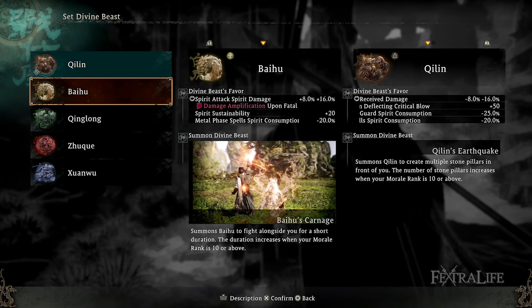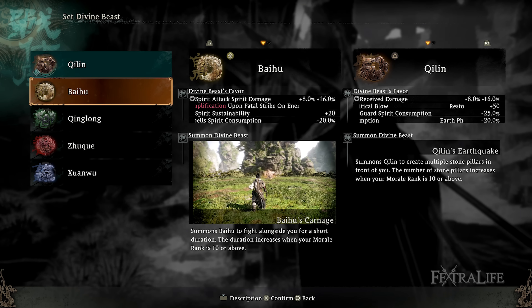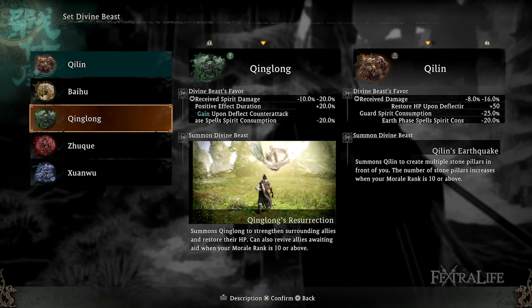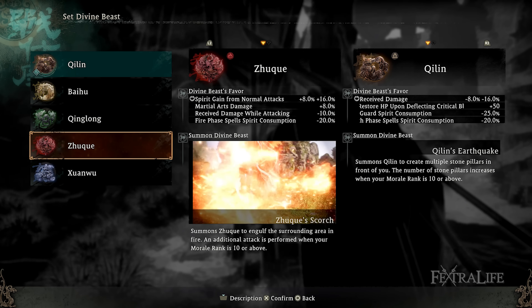Falling no longer instantly kills you. Now when you fall, you'll lose about a quarter of your health and be put back to the place where you were right before you fell. We actually tested this out to confirm that you cannot die from falling. At the very worst, you'll come back with one health left, but you literally cannot die from falling any longer.